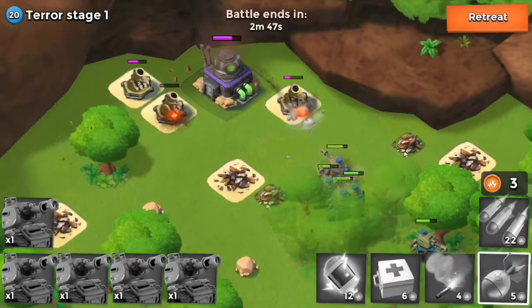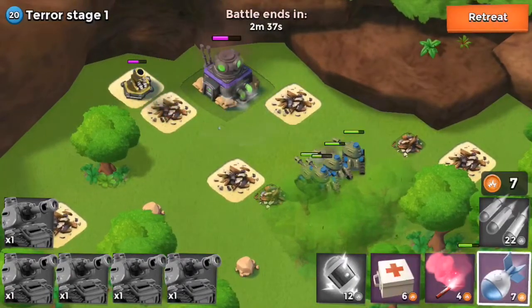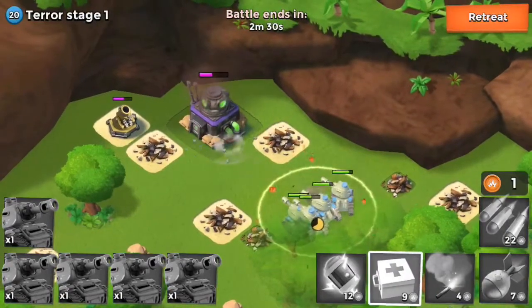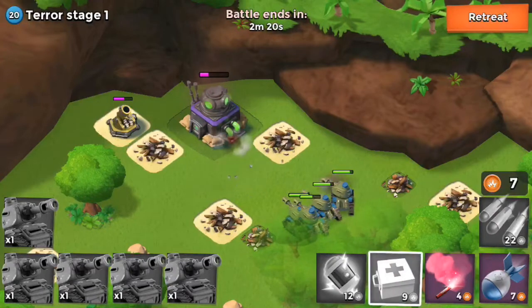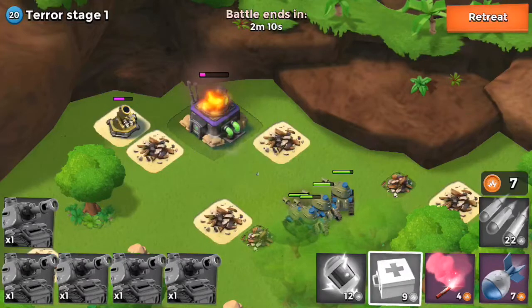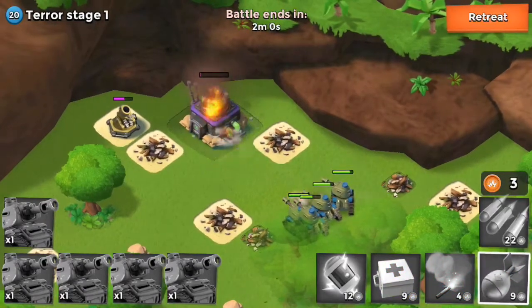Just the mortars left. I want to destroy the mortars before going to headquarters because the HQ has a lot of high HP. Now the mortars just can't reach the tanks, so we can destroy the headquarters without worrying about anything. Another winning raid! The tanks are really overpowered troops - I highly recommend you guys to use them. All tanks is a really overpowered raid strategy, so if you have them, try attacking with all of them.